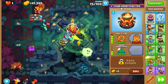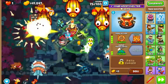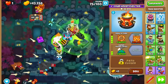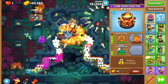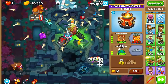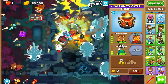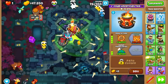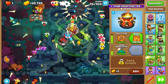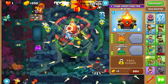Instead of a bunch of smaller towers, it might be generally better to get a stronger tower to deal with MOABs — like an Arcane Spike with Operation Dart Storm, or a Comanche Defense. Nonetheless, with this combination I'll be able to afford the Inferno Ring by the end of mid-game around round 78.